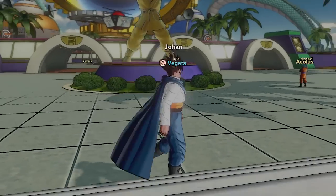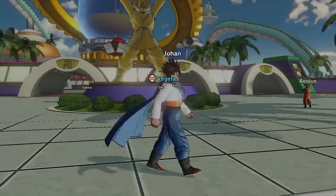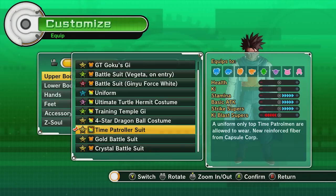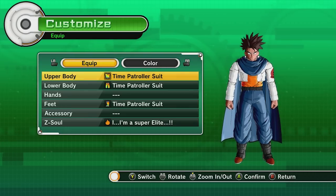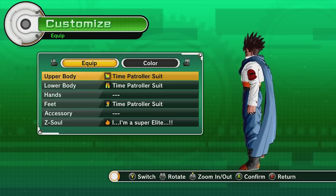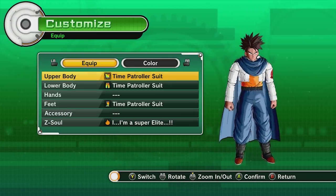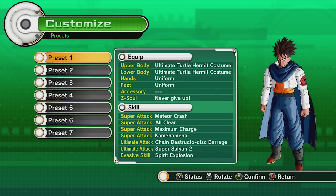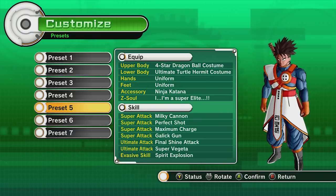Hey guys, welcome back to Dragon Ball Xenoverse! Last time we got this Time Patroller's outfit. I think it's pretty cool looking, but I was checking out the stats and I'm not too impressed — unless you're a strike-based player. I kind of decided I was going to be more ki-based, so the Time Patroller suit isn't gonna be best for my character, but it still looks sweet.